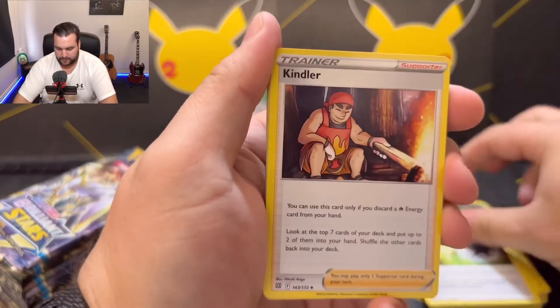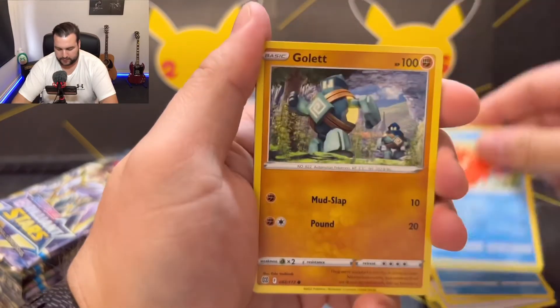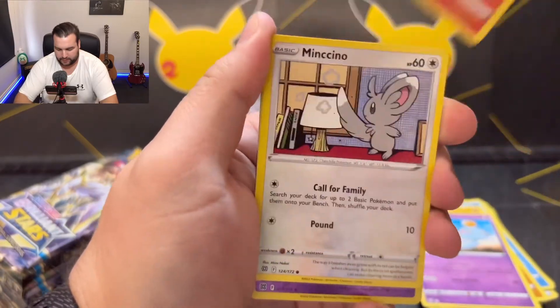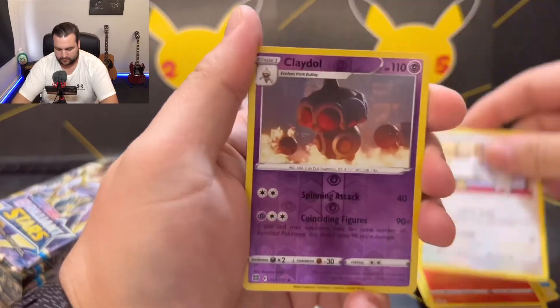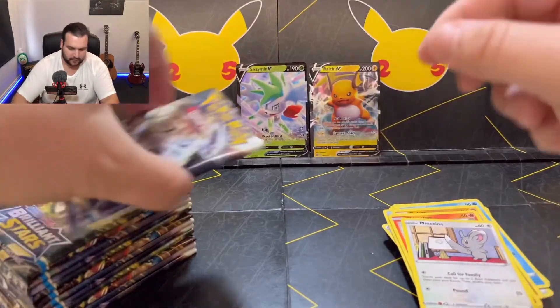Double Turbo Energy, Kindler, Primplup, Corfish, Gollet, Chime Echo, Chimchar, Mincino. Reverse holo is Claydol, and the rare is Raichu V. Cool.